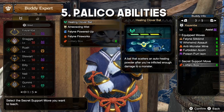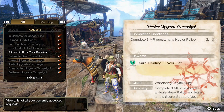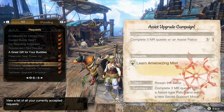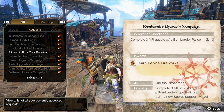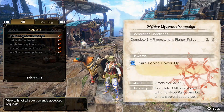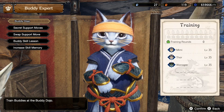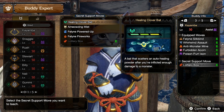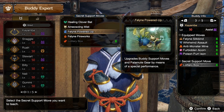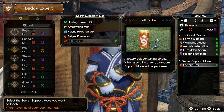The palicos have new secret support skills that are pretty OP. To unlock these, you will receive side quests at MR2 to complete three quests with each type of palico. Each of these will unlock a new secret support move. Once you have completed these quests, you can assign the new support skills at the Buddy Dojo. These new skills include the Healing Clover Bat, a Meowsing Mist, Feline Powered Up, Feline Fireworks, and Lottery Box.